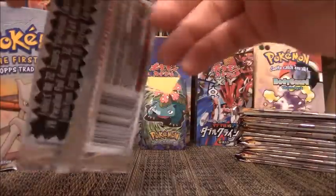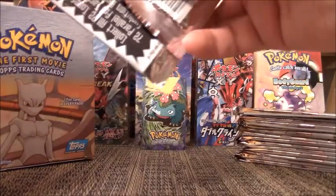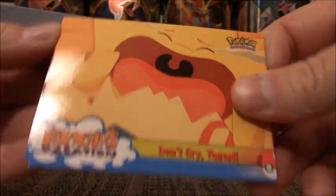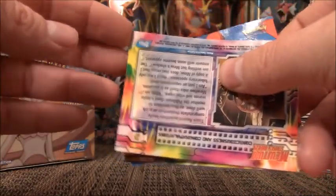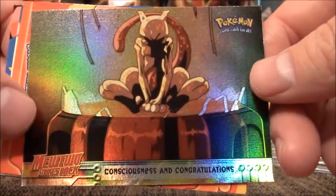Those are all upside down — there we go. New Friends and Farewells. Don't Cry Togepi. Our foil is going to be — if I can get it out of here. The problem with the foils is they're even more sticky than the regular cards. There we go. Consciousness and Congratulations.